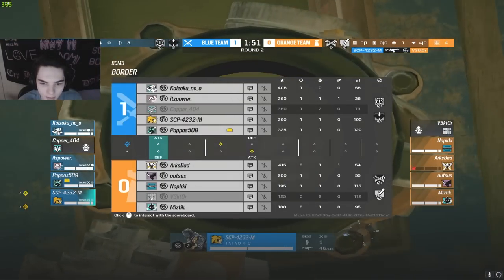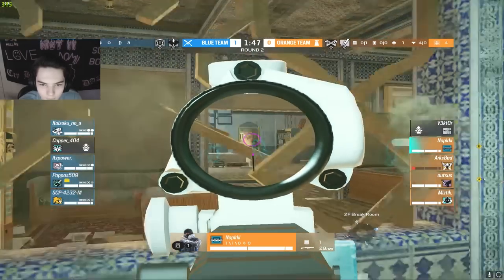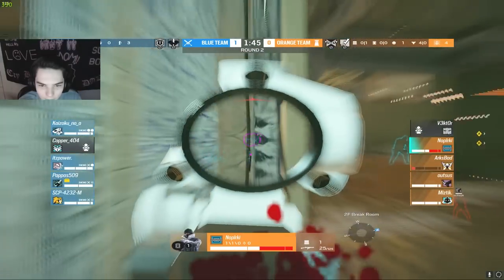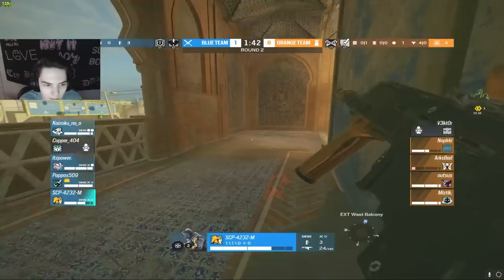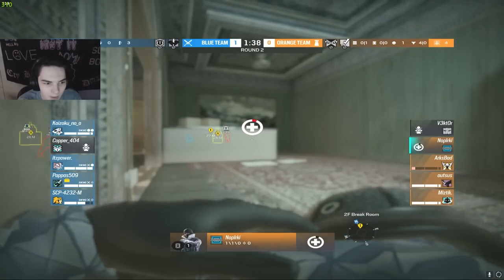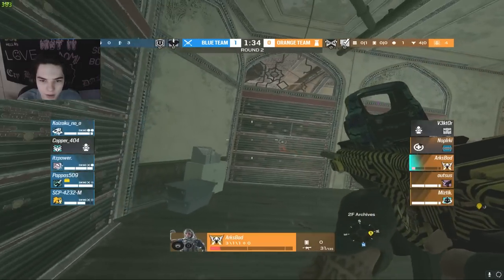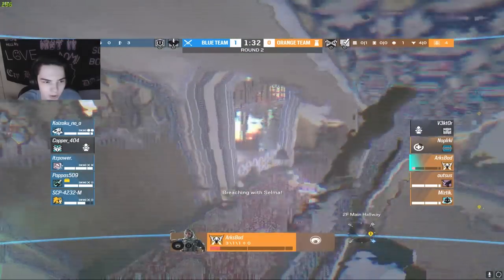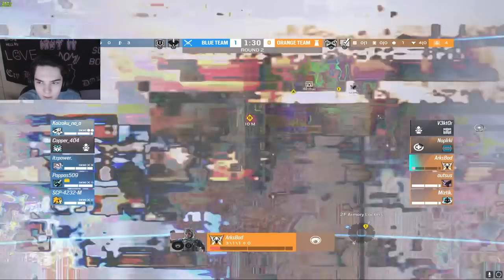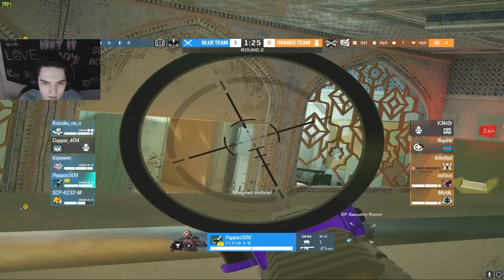Finally, our copper player turning up — going to take out vector, and that's going to be the roamer for the orange team down. Nop is doing what he can to get the refrag onto our copper player — one-tap refires coming out, doing a little bit of damage onto SCP but not enough to kill him. Pap will do enough to down him though. Nop is going to go down and arc is also potentially going to go down soon as he's on low HP.